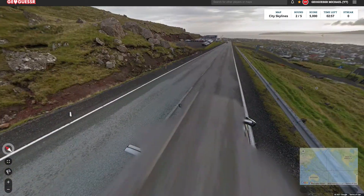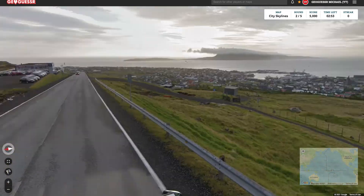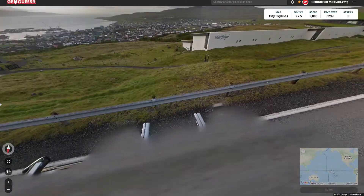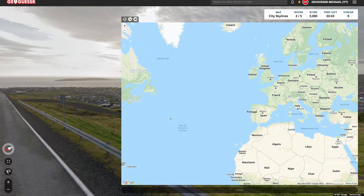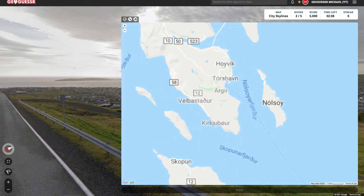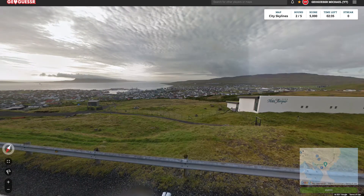Okay, this is... Faroe Islands. This is a bit big for Faroe Islands, is it? Yeah, this is Faroe Islands — we have the bollards. I thought this might be a weird Greenland car, but this is just Faroe Islands. So this should just be Torshavn. Because I don't think it's big enough... it even looks too big to be Torshavn.